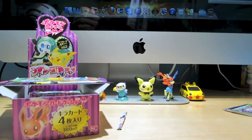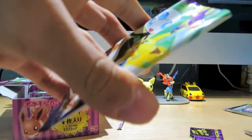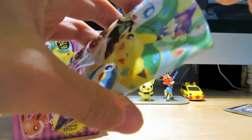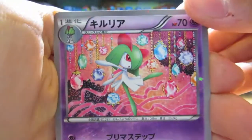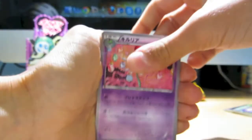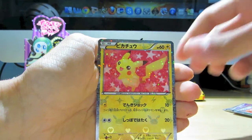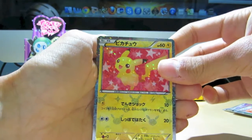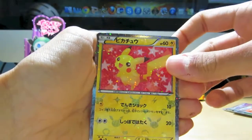On to pack number four. Let's open this one up. We got a Curlio — that's got some really nice artwork to it. And an Ursaring. Yes! We got a Pikachu! Oh, that looks so good with the little hearts and the lightning bolts. Love it.